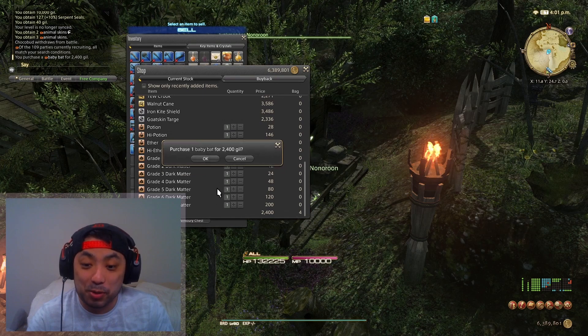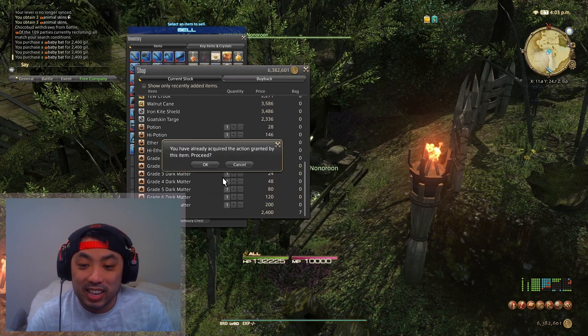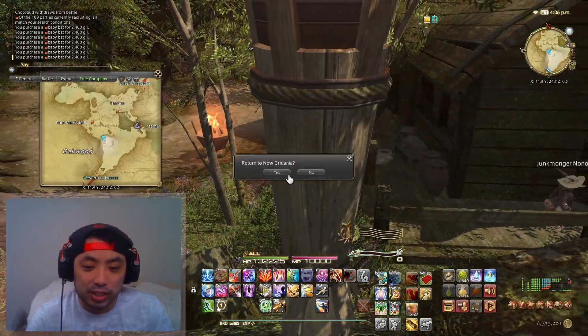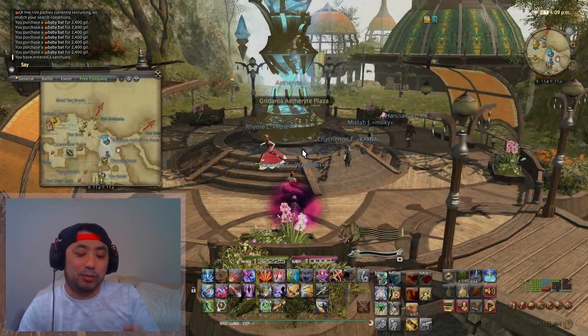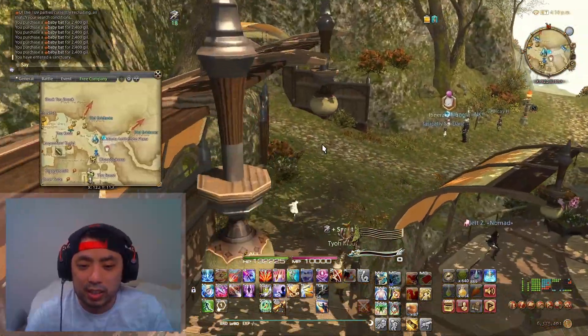If you're interested in seeing more gil making tutorials or a guide on specific items you can flip from vendors, I'd be glad to do that — just let me know in the comments what you want to see. And be sure to show off your newfound wealth!